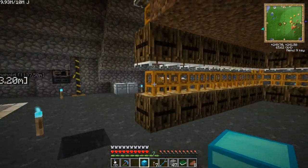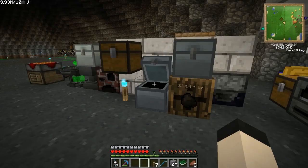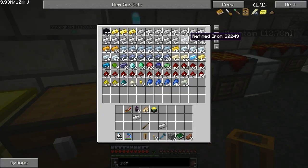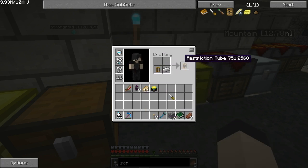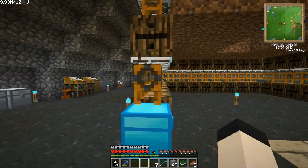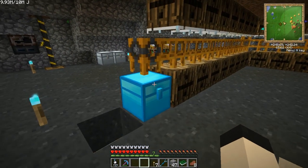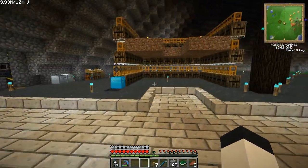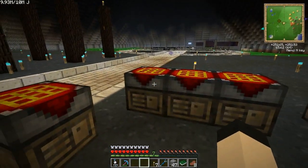I'll just plop this guy. I want to make sure that whatever I put in doesn't... a pneumatic tube with a piece of iron makes a restriction tube — that will treat basically anything beyond this pipe, which in this case is this chest, as a thousand blocks per restriction tube. So things should automatically fill up these barrels before they go to that chest. But we have to make a few things before we can do that.